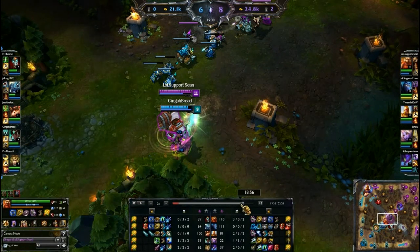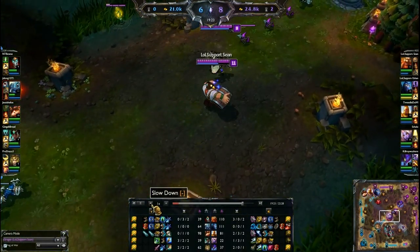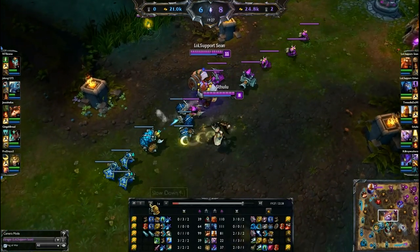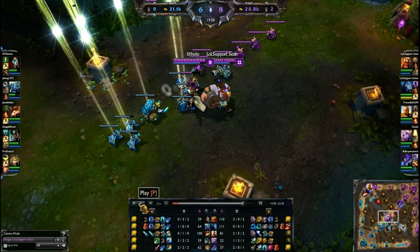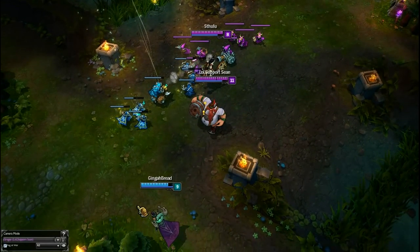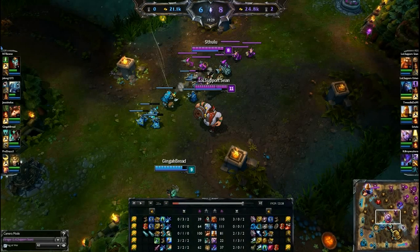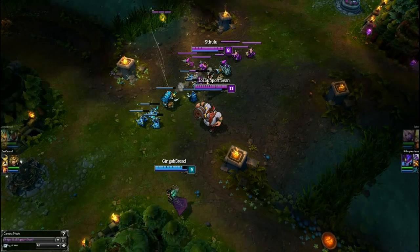Here's something a lot of lower-level players don't do but should really get used to, because it can mean the difference between a 4v5 and a 5v5 teamfight. I notice right away that Karma is out of position — she's walking the dangerous, short path. This is why you always want to take the long path to group with your team. Karma had two options: face-check through the bush toward me, or go the long way and be safe. She chose the wrong path, and you have to capitalize on this.